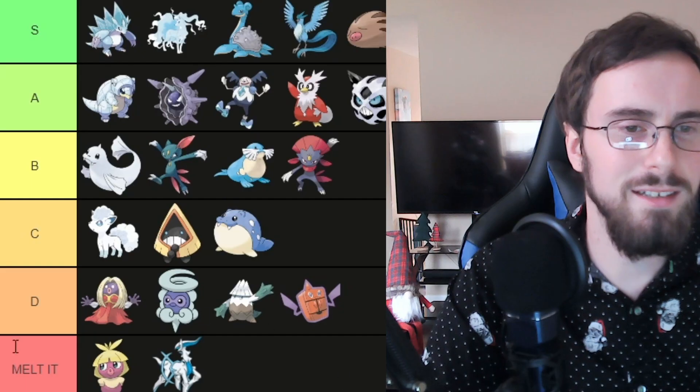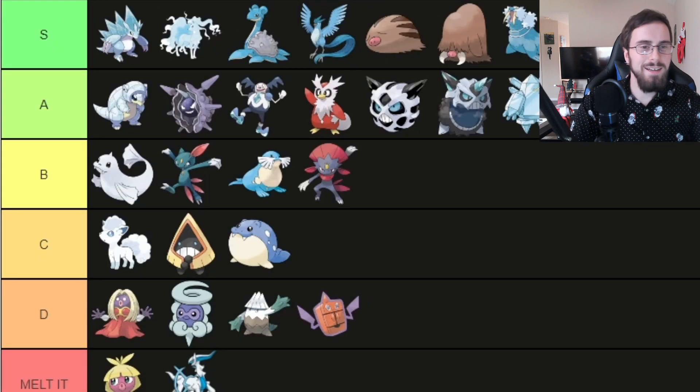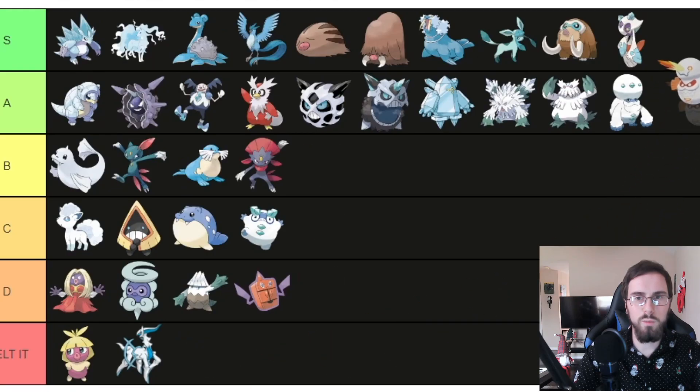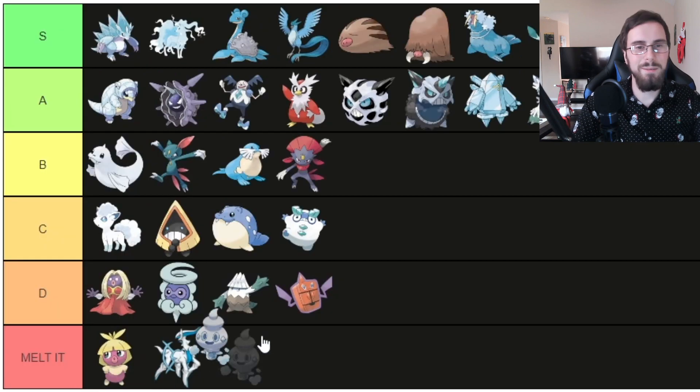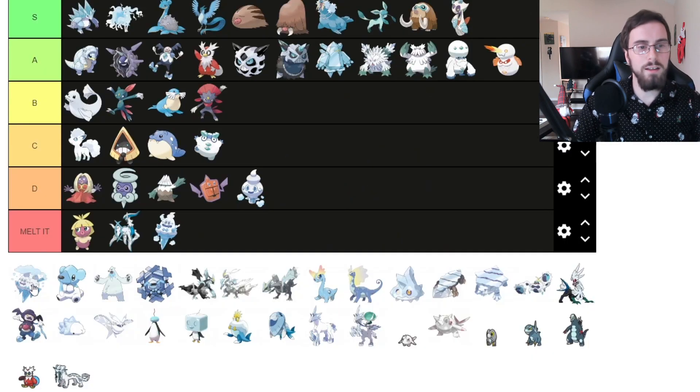Ice type Arceus — Melted. I don't care for the Pokemon that can be any type. Darumaka, I'll put in C tier for cute. Darmanitan, I'm going to put it in A tier. Its Zen mode, I'm going to put in A tier as well. Vanillite — it's cute, but I want to put it in D tier. Vanillish looks like it's suffering, so I'm going to put it out of its misery and put it in Melted. Vanilluxe, I'm going to put it in D tier as well — never cared for those Pokemon.